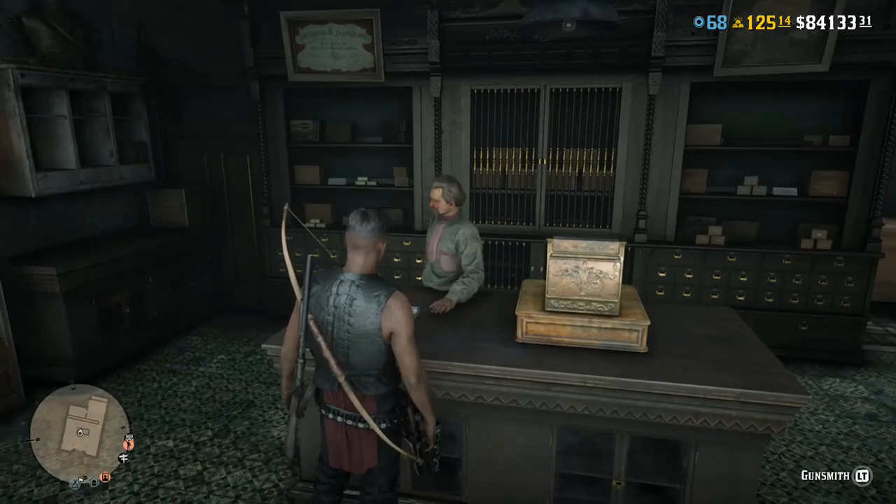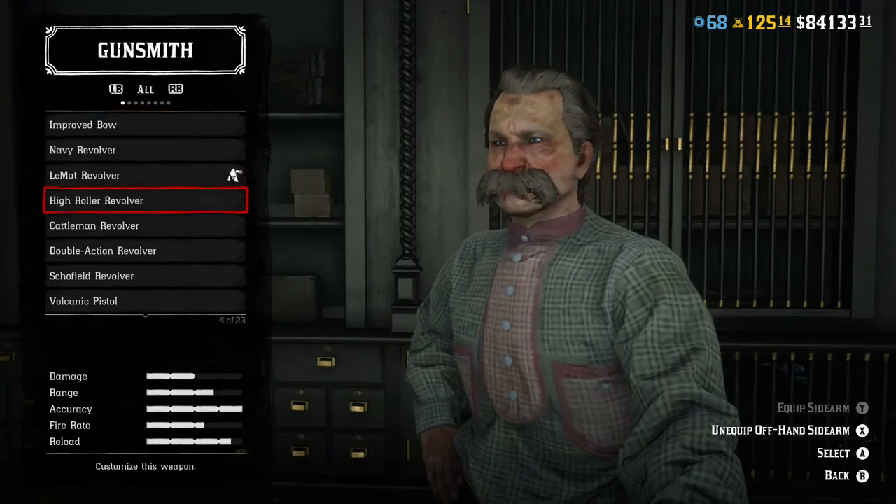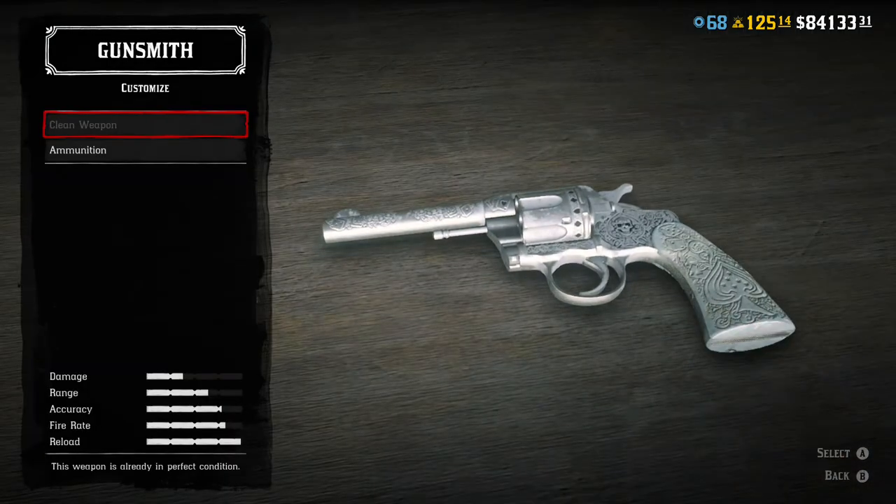The High Roller Revolver — you get it from the fence. You can't unlock it right out the gate when you go see the fence. It's a level 1 gun. It holds 6 rounds. It is a variant of the Double Action Revolver, which you unlock later on in the game.